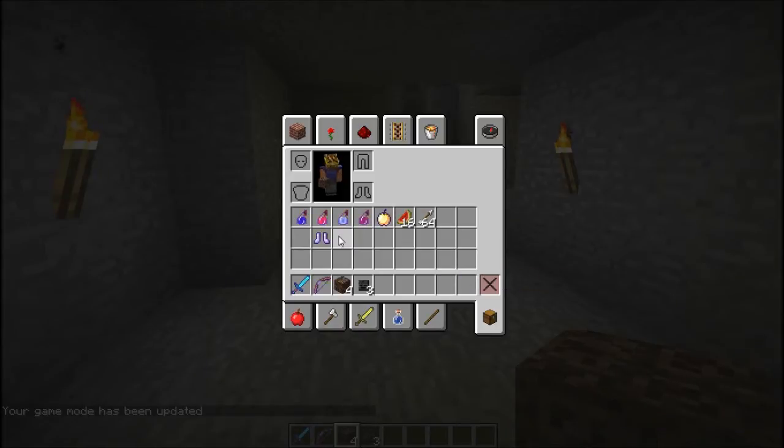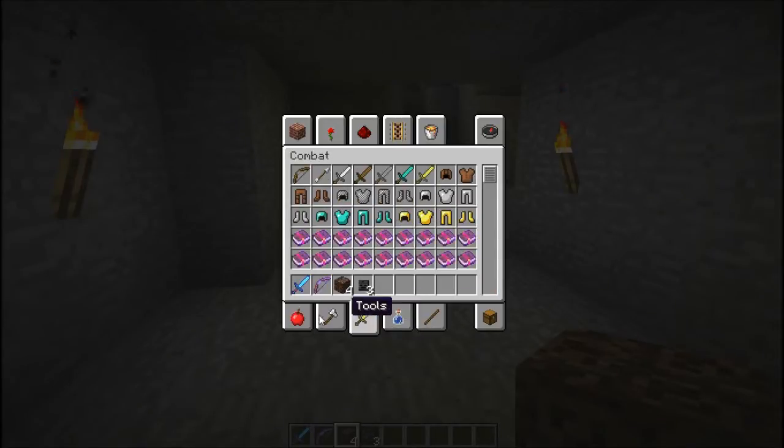I'll be showing you guys that you can do this with normal armor, but you might want to enchant it. You can also have potions — those help really, really well, like strength and instant health just in case you get low.